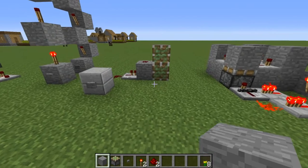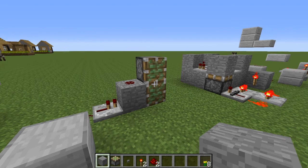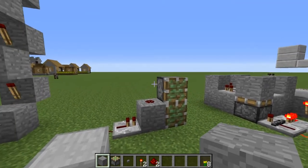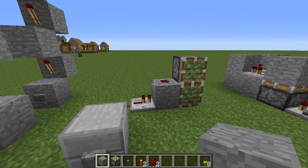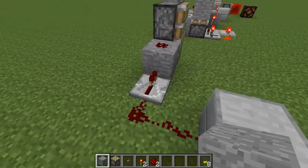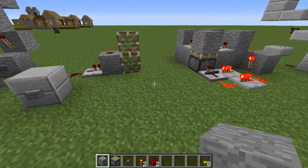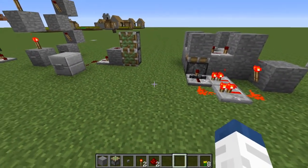This one is just a little device that I've been using in my hidden door tutorials. It's a way to power two pistons without having to run redstone lines all over the place. They have to be stacked like this though — all you have to do is put a repeater into a block with a piece of redstone dust on top, and you can power both pistons. It's pretty basic, but I use it a lot.